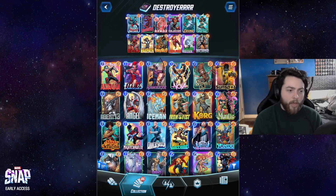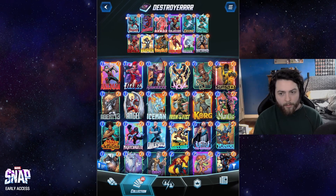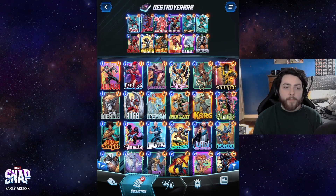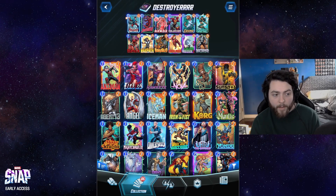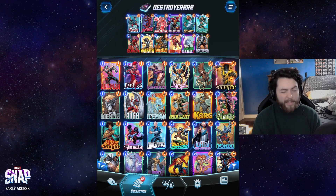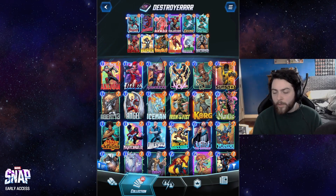It kind of gives you another option where if you don't really have a good spot for Hobgoblin or Professor X, Iron Man can really let you swing things. Iron Man is also really good with certain locations — like the card that gives plus five to every card, the card that grows cards by one power each turn, the card that makes a nine-cost monster. I don't think it's a must-have, but if you're going for a more budget option of the deck, I think it's a really good choice.